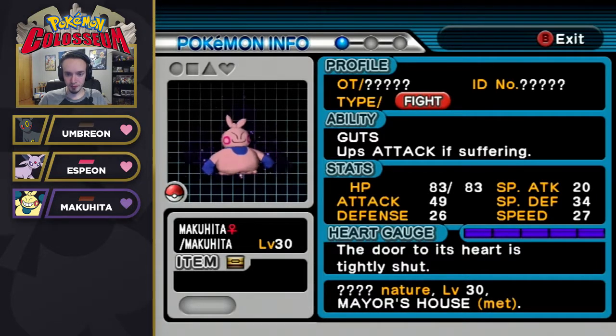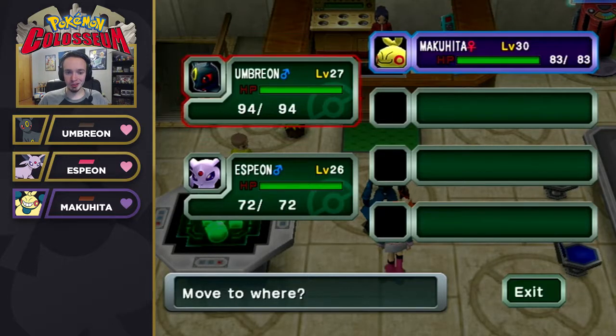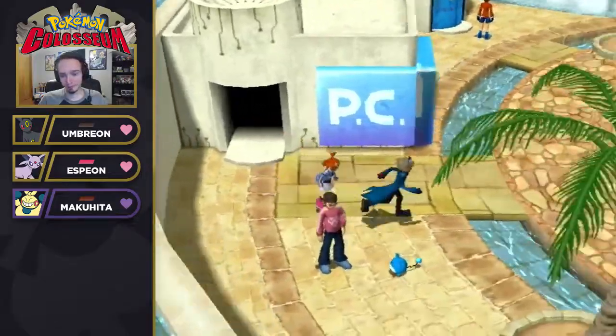Let's check out this Makuhita that we caught in the last episode — the trash mon. Basically we're gonna have to try and open the door to this Pokémon's heart. I'm sure most of you guys are pretty familiar with the premise of the game, but basically we have to capture, rescue, and purify all these Shadow Pokémon. I'm actually gonna go ahead and switch Makuhita to the front of the team so we can start working on him, because the quicker I get him purified the sooner I don't have to deal with him.